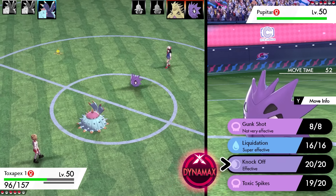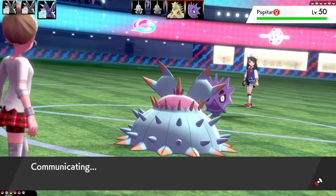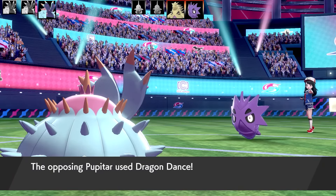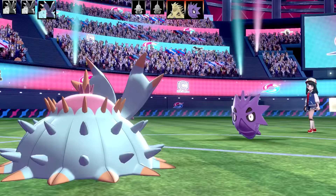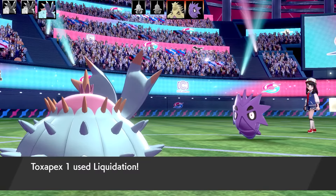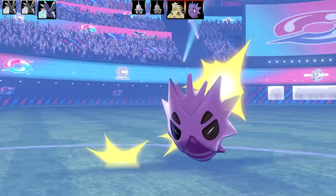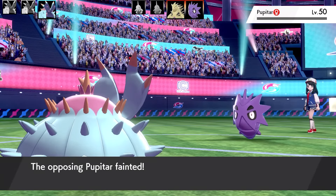I've got Liquidation, which is going to be pretty strong against Pupitar - having that big four times weakness is not very nice. It's going to be going for a Dragon Dance, a sweeping set. I don't want to let this get too many Dragon Dances up in case it has a powerful Ground-type move. So we're going to go for Liquidation on the Pupitar here and Pupitar is not going to stand a ghost of a chance.